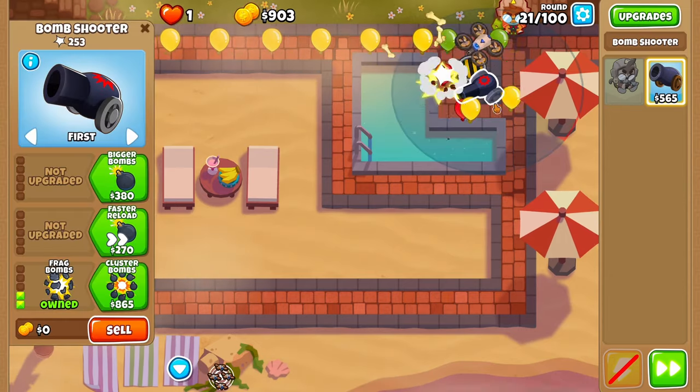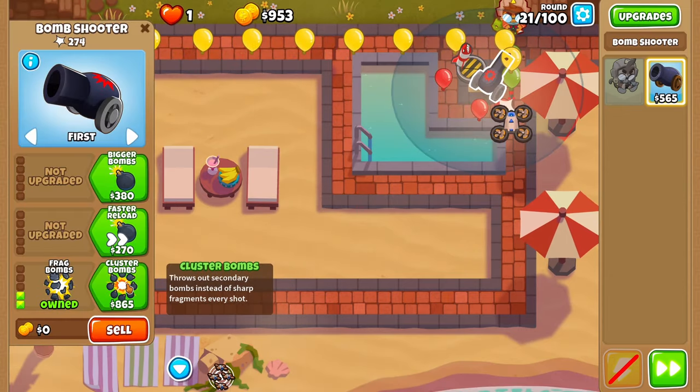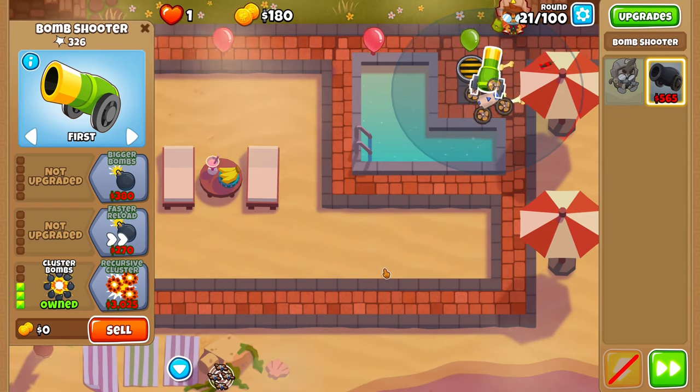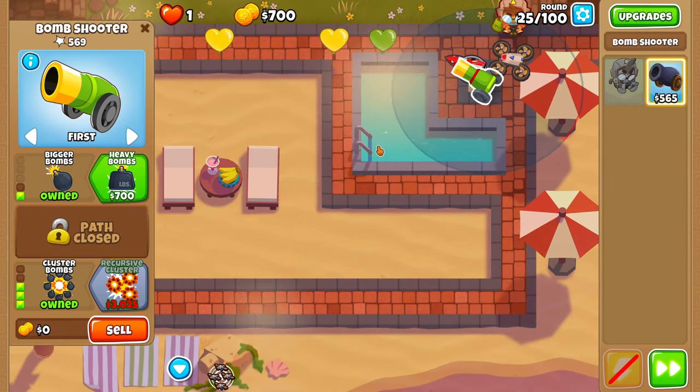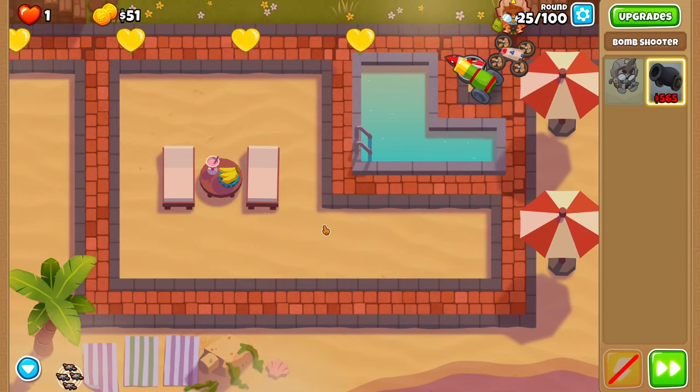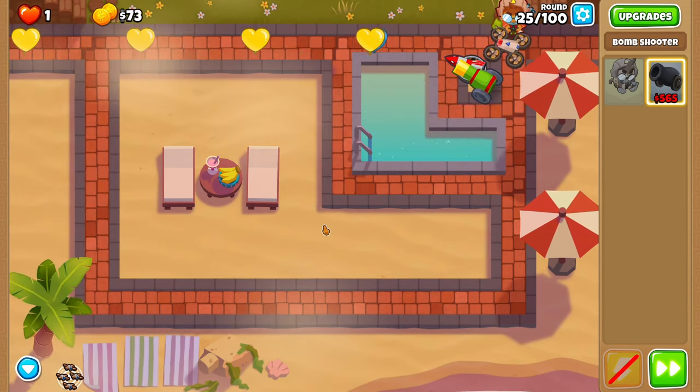With this extra damage, we're going to make it all the way to round 21, where we can upgrade our cannon to a cluster bomb — meaning it will essentially shoot nine bombs out, causing massive damage. Not only that, but with heavy bombs, each bomb will be doing twice as much damage. Now I know what you're thinking — this sounds overpowered — but we need to start planning for the next big problem.